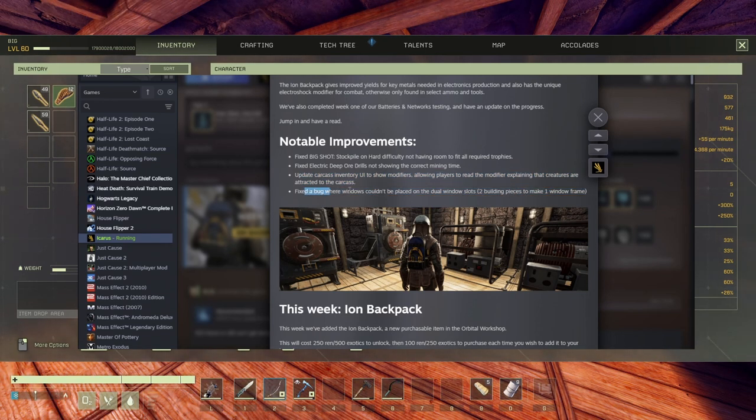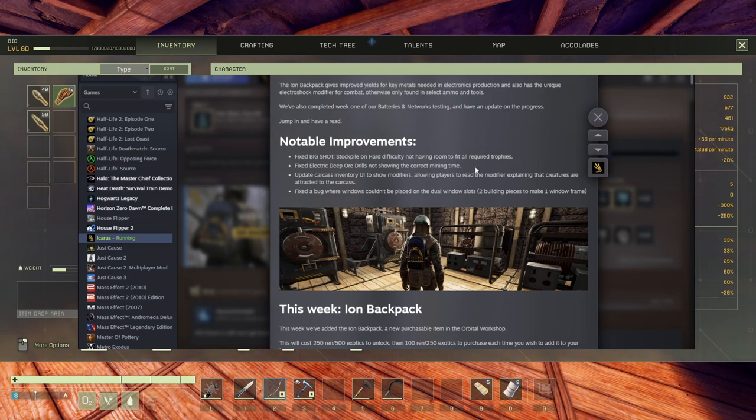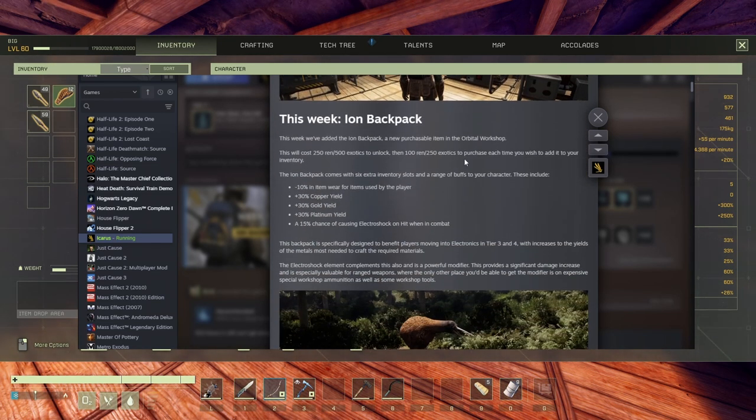There's a fix for the bug where windows couldn't be placed on dual window slots — we'll test that right away because I had an issue there. There's also a new purchasable item: 200-500 exotics to unlock, that's a lot, then another 250 to purchase. I'm guessing you buy it only once, so if you're not stupid enough to lose it, it's gonna be fine.